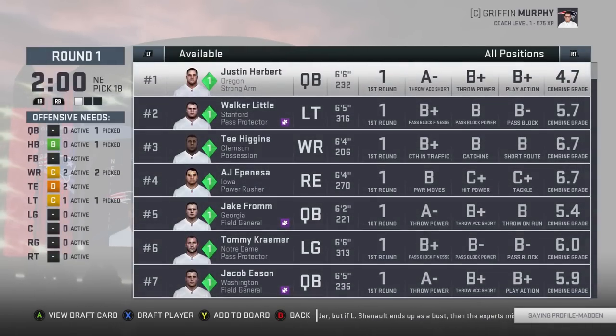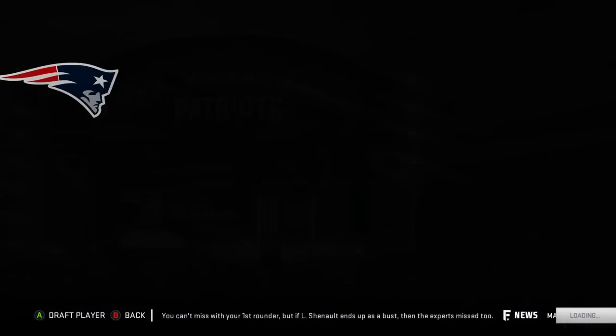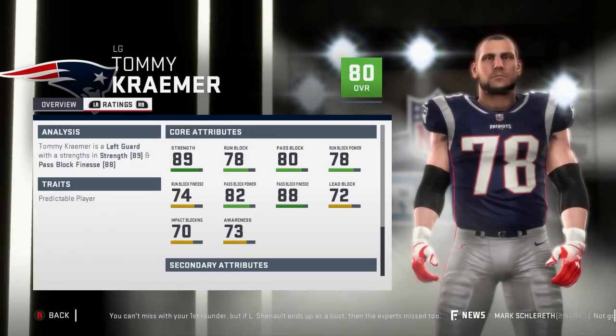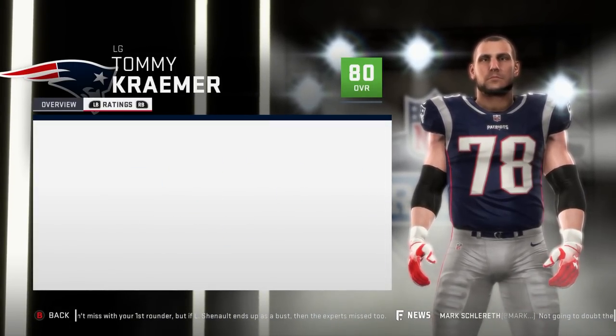I would love to take Herbert or Fromm but it just doesn't make sense. Let's go with Tommy Kramer — 80 overall, normal development, 21 years old. It's okay that he has normal development because he's an 80 overall — 89 strength, 78 run block, 80 pass block.